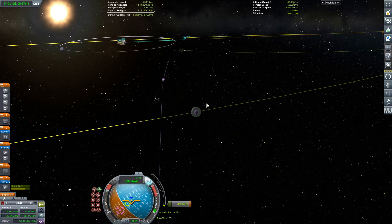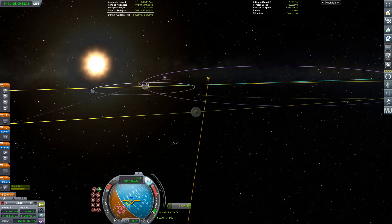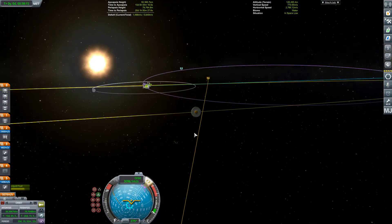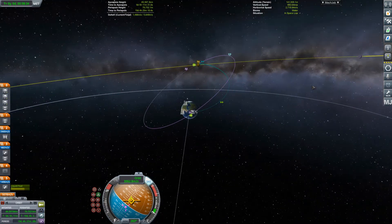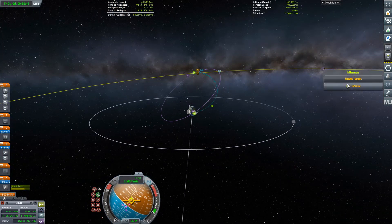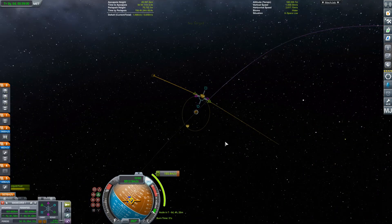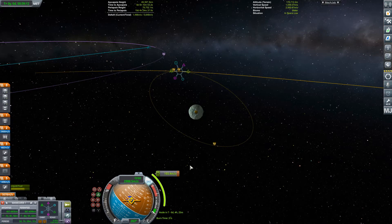When the lander lands we can use the RCS I've got on there to jet our way off. I don't know how effective that's going to be, but Minmus gravity is very low so I'm hoping it'll be quite an easy job. I'm just over-burnt there so I'll burn back a little. If it doesn't work I'd have redone the whole video and redesigned the spacecraft, so you wouldn't be watching this. I do like showing mistakes as well as the good stuff.